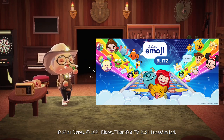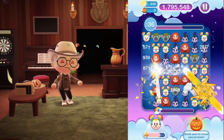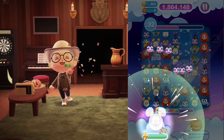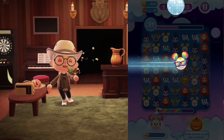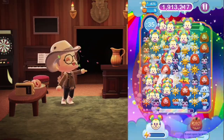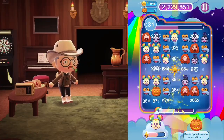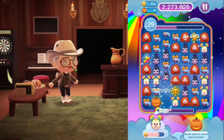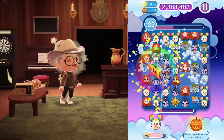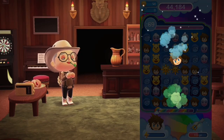Disney Emoji Blitz, if you do not know, it's a game. You download it for free — you can use the link down below on your mobile device or tablet. It is a match-three game, kind of like Candy Crush, but it's very unique in that each of the emojis have a fun little power-up, which gives a fun little strategy element. You're not just matching to match. My favorite emoji personally is the Sora emoji because I am a gamer and I love Kingdom Hearts — it's just so fun and natural!